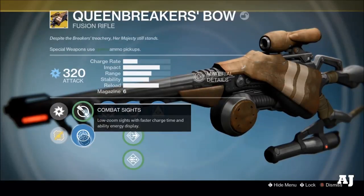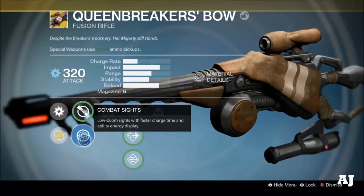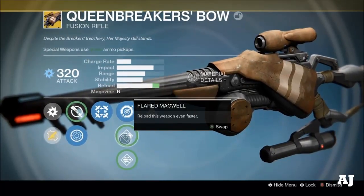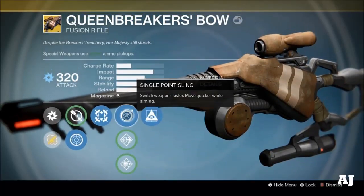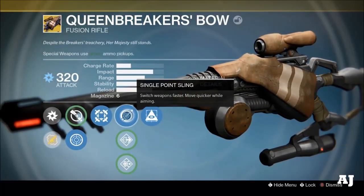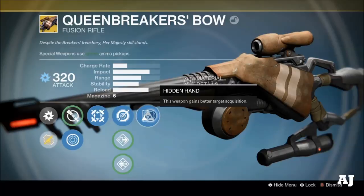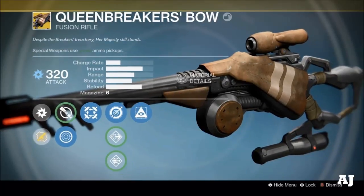I've got the combat sights on this thing just because the aim assist is insane. The combat sights boost the aim assist, and it also has hip fire. I use single point sling instead of flared magwell or send it — I just don't like send it because it makes it harder to use. It's also got hidden hand, which makes the aim assist even more. The stickiness with it is insane, and people that are really good snipers can just hit unbelievable shots with this thing.